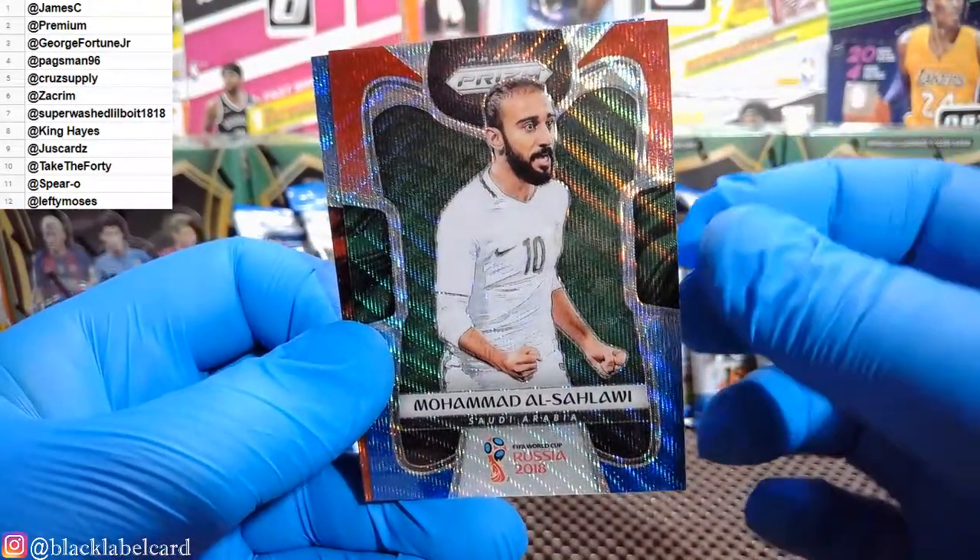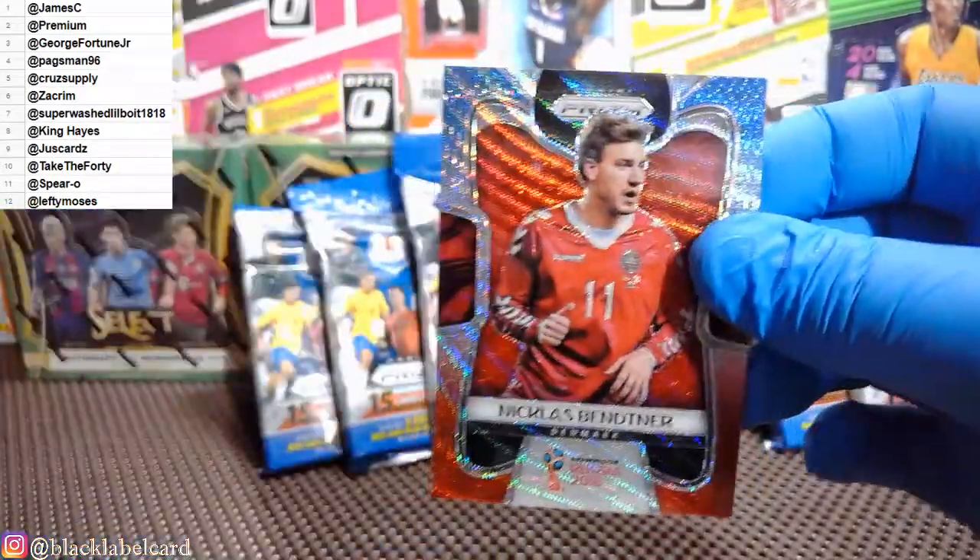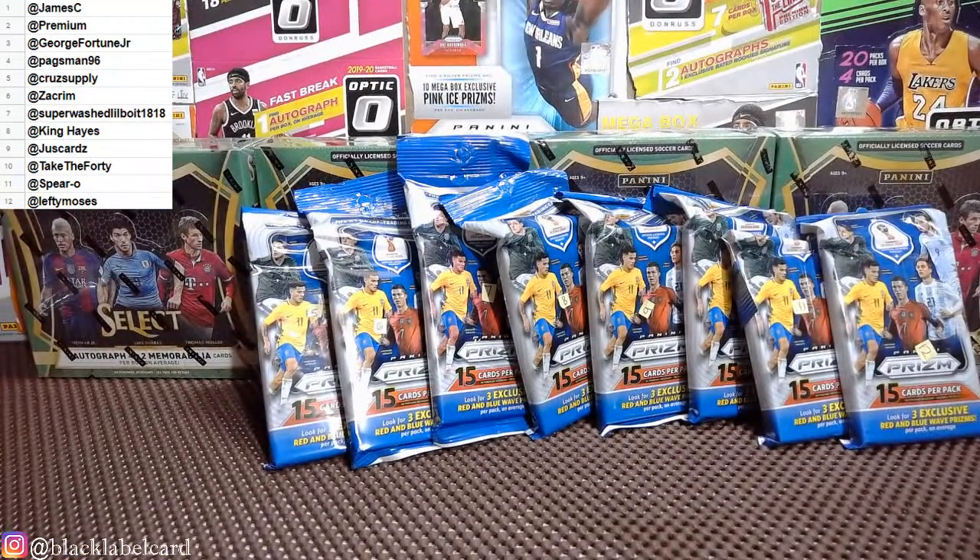Mohamed El Salawi. And finally Nicholas Bendtner — Lord Bendtner was his nickname, a notorious character in European football. Not a terrible pack there for you Pags — Walker Silver, the red, white, and blues of Dele Alli and Bendtner. We haven't hit anything really sweet yet though, still looking for that big one.